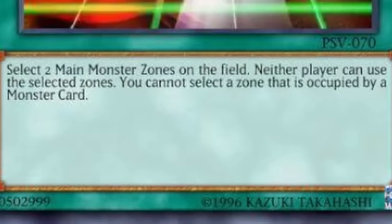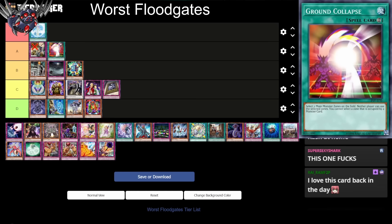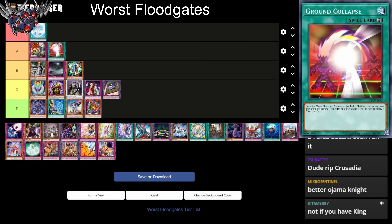Next up we have Ground Collapse. You select two main monster zones and neither player can use them. This is kind of an awful floodgate. I'm gonna put this in A tier — it makes it so your opponent can't use two monster zones. But they can probably summon something to get rid of it with those zones and then continue their combos. It will slow them down a little bit, but not enough where it matters.